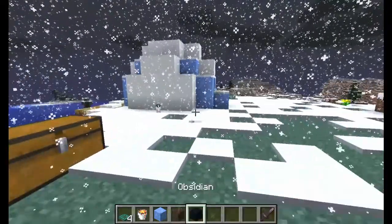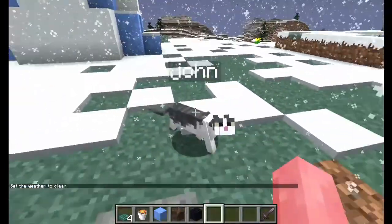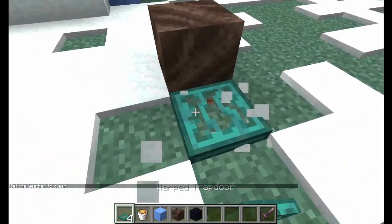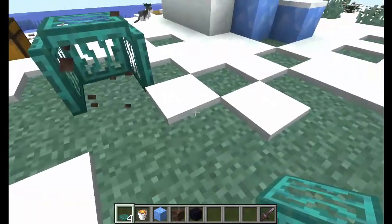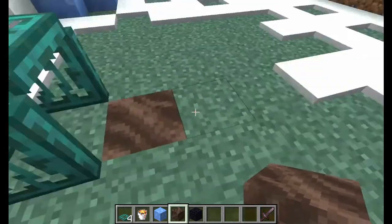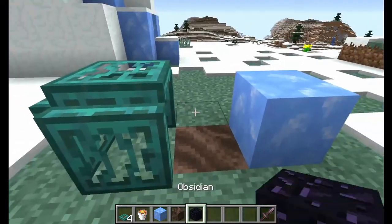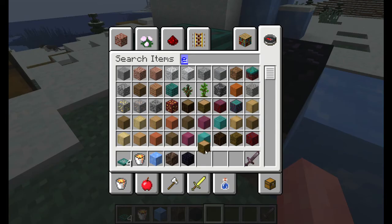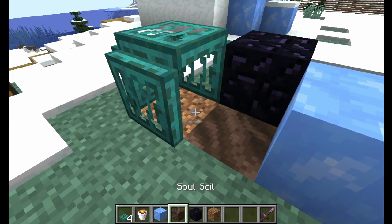Let's change the weather to clear. So what you're gonna want to do is place a temporary block, and then encase it with trapdoors on the sides except for the front, because that's gonna be where the lava is. Then you're gonna place soul soil in the floor, blue ice to the side, and obsidian in the back.